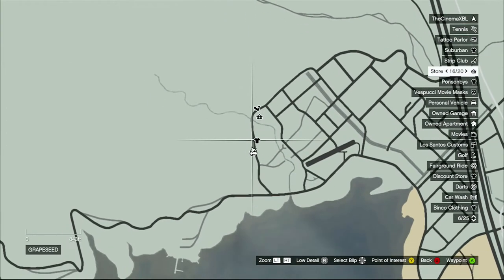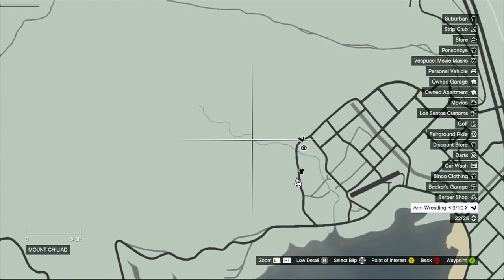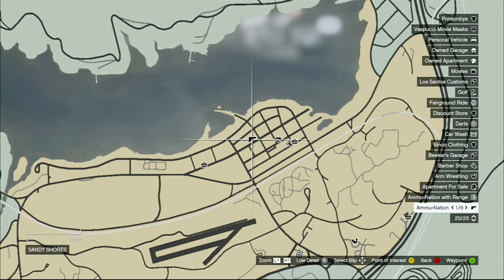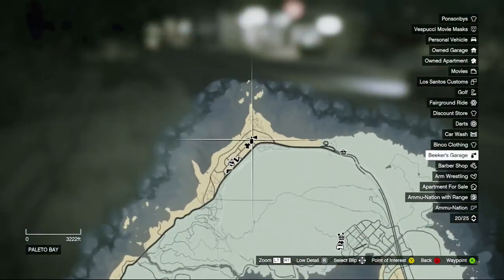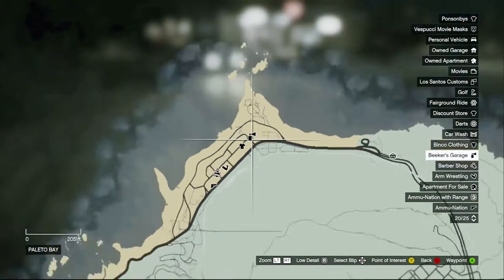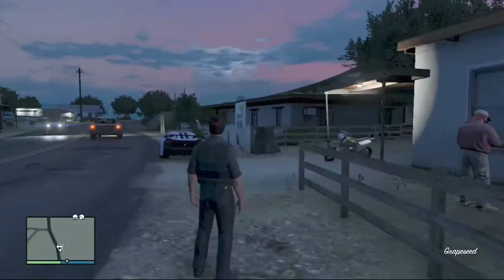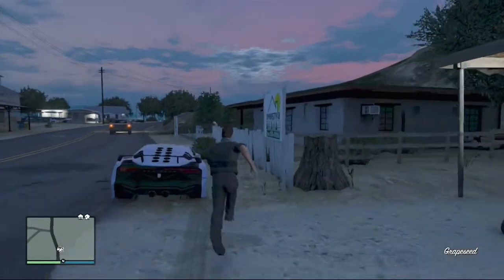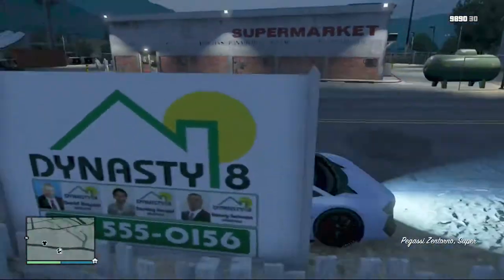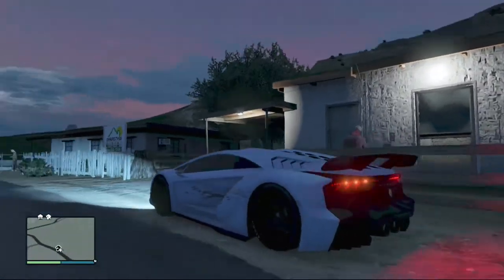You got a closed store and an arm wrestling place, and looks like a river right here. The closest gun store is right here, so it might be a pain to get guns. Biker's Garage is nearby, but Los Santos Customs is all the way over here, so really this is a terrible location. If you have $118,000 and haven't bought a property, do not buy this. I don't know why they put it in the game — probably just to troll people and waste their money.